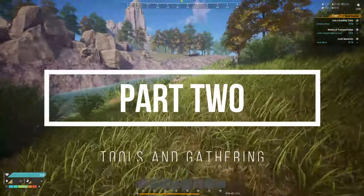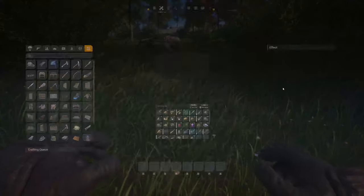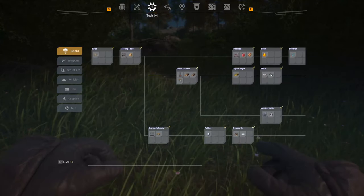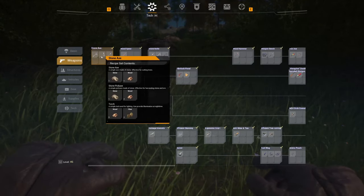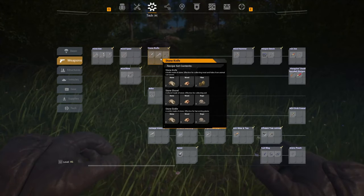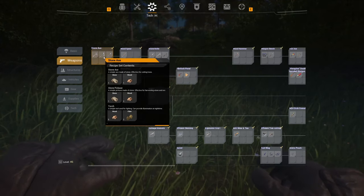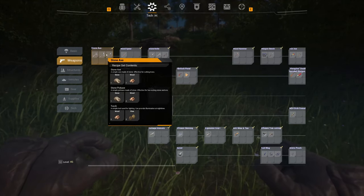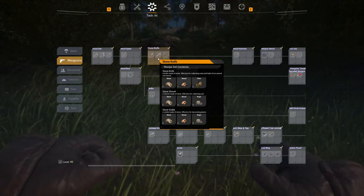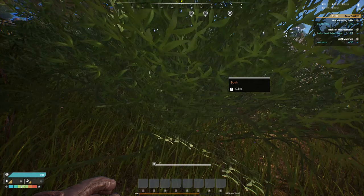Now you're at your base. The next step is going to be building the minimum amount of items just to have a base. A couple things we're going to want to focus on is tools. If you go to Tech and go to Weapons, your first three items should be the axe, the spear, and the knife. The stone axe and stone pickaxe are going to increase your gathering rates of trees and rocks. And the stone sickle is going to increase the percentage gathering for gathering stuff like bushes.